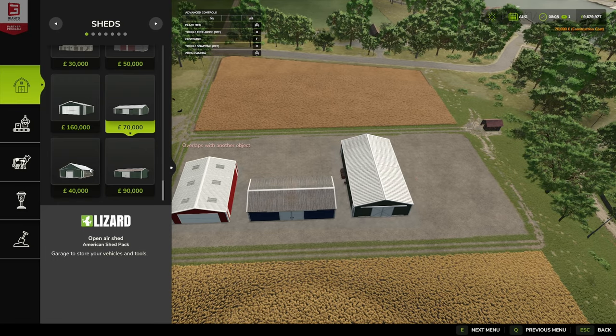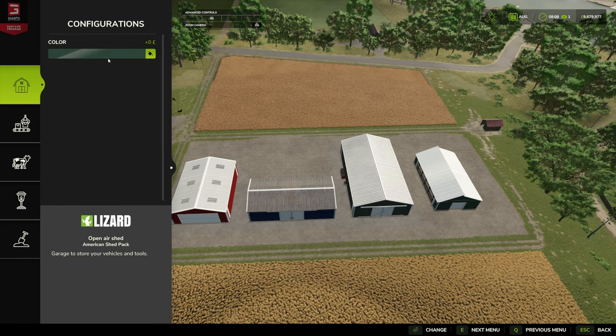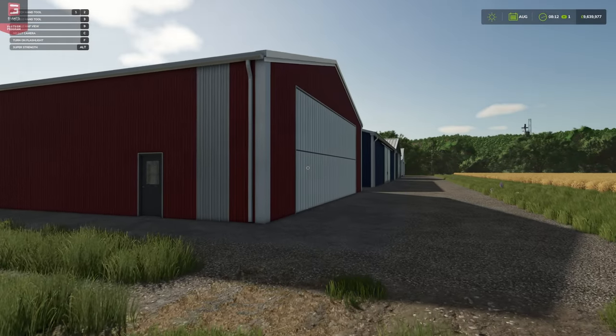Last but not least, the beautiful Open Air Shed. We'll try to get a custom color without shooting across the map — we'll go for the off-white, that looks nice — and drop that there. Let's go in and have a closer look.